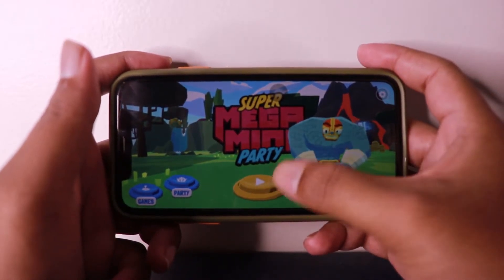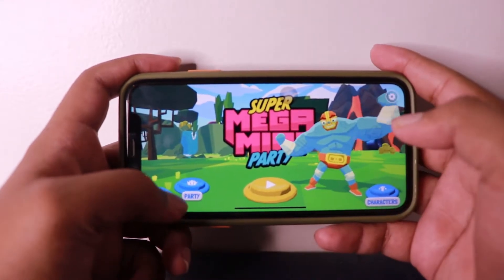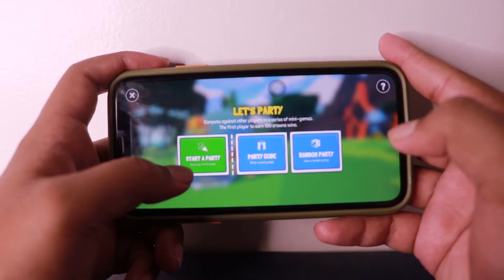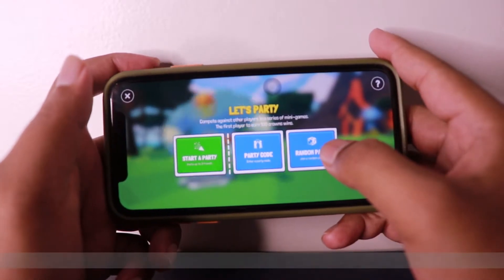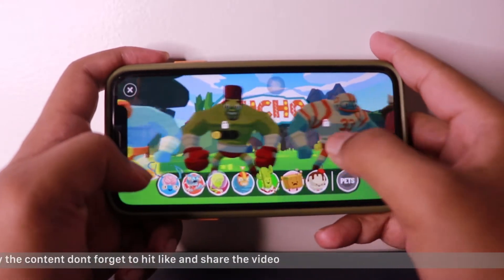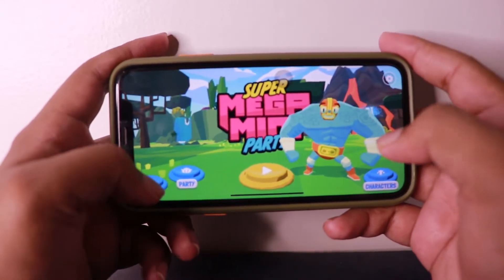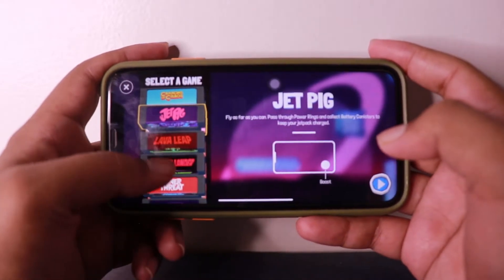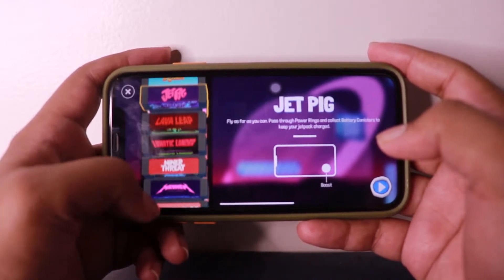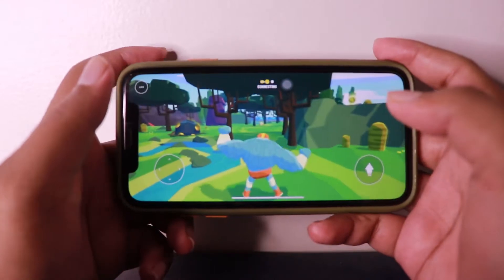Once you click on play, the game starts. You have an option for Party — it's like a room where you can start a party and invite up to three friends, join someone else's party, or join a random party. You can also change your character — you can unlock various characters by playing levels and gaining more points. Then you have the Games section, which lists all the mini games. Some of them are locked and some are unlocked, and you can play any one of them.